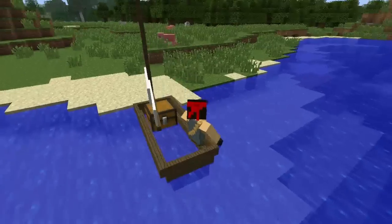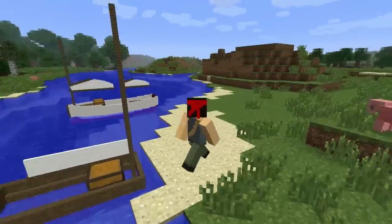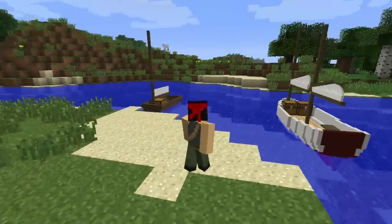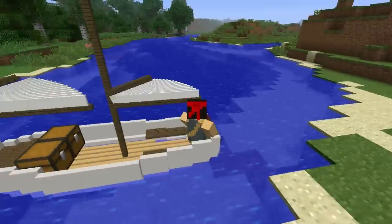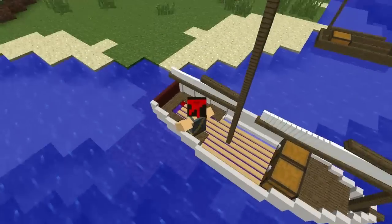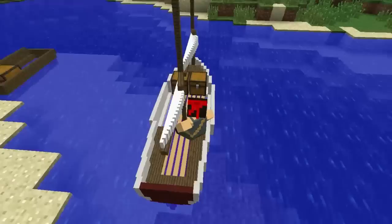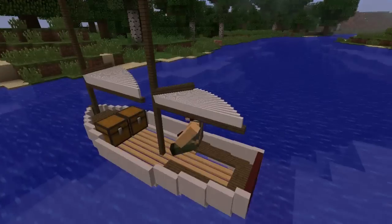We're going to shift right-click to get out, and we're going to go over to the Whitehall — that's such a good mod. Look at this: it's got little seats at the back. You can move the seats by right-clicking to where you want to go. If you look over into the chest, it's got the standard port and starboard chest.